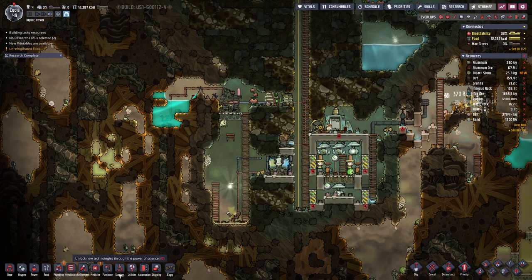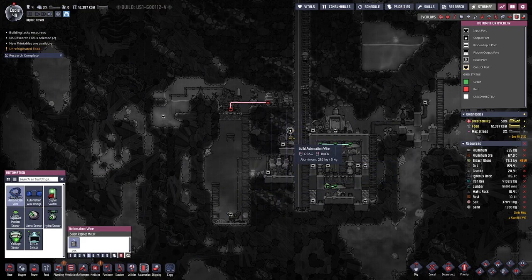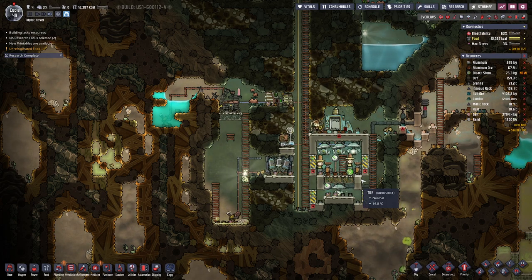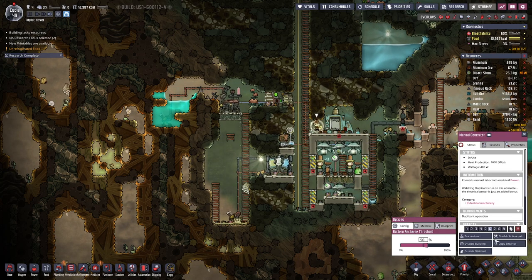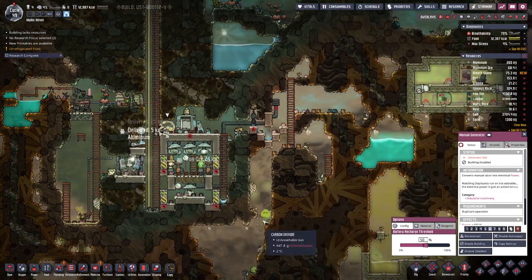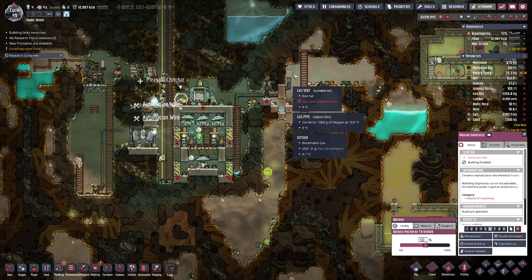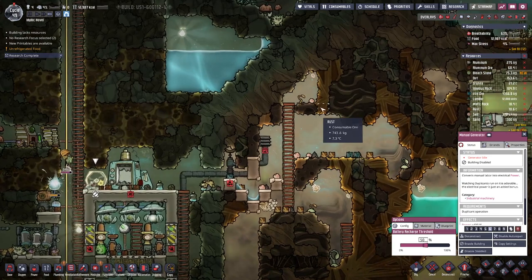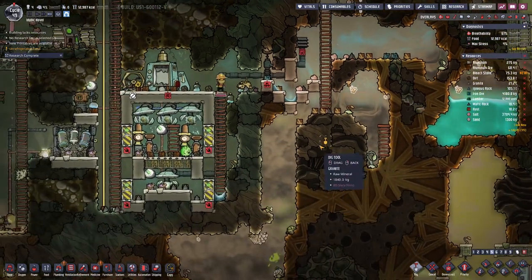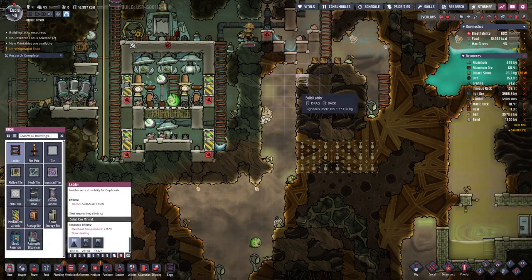Let's also have the atmos sensor here and a bit of cable. This one we can disable. And with that, this one we probably want to replace at some point with the high pressure vent.